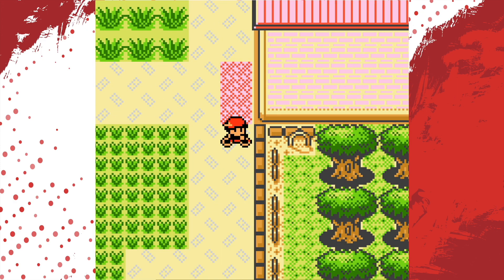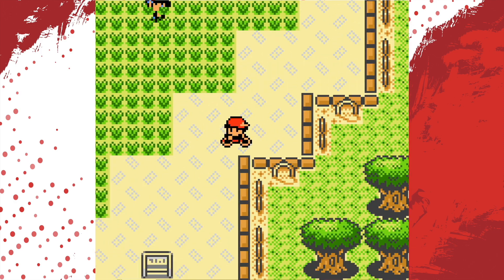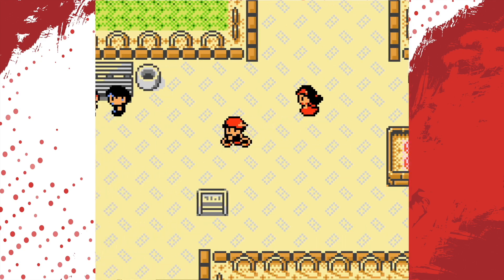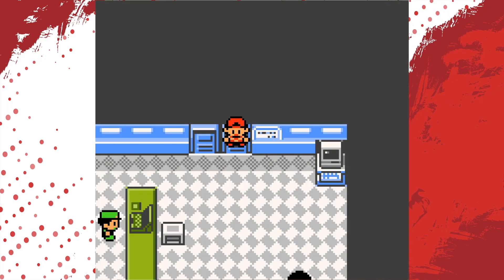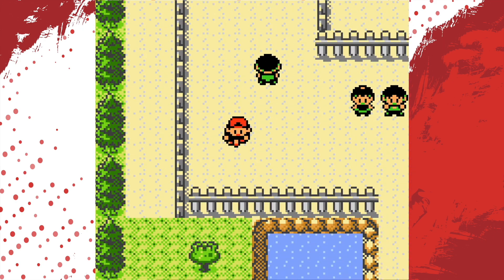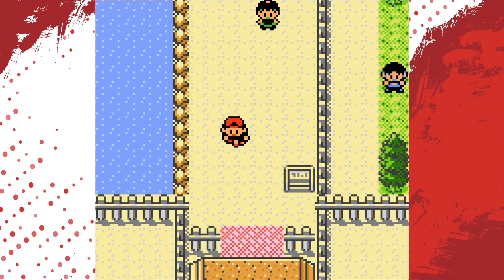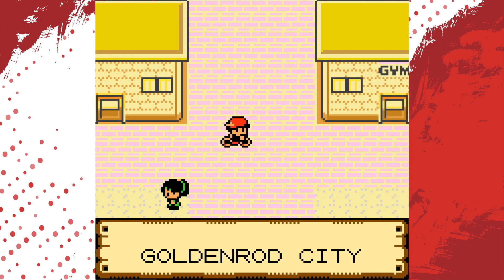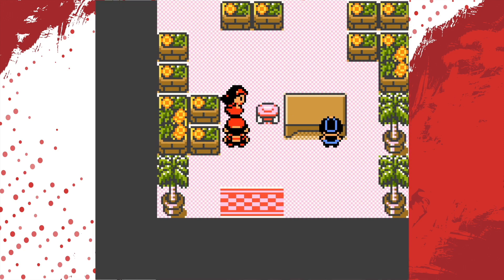Oh yeah, I forgot — we have a bike now. So I'm going to use that. We're probably going to have to reactivate it once we get through this little threshold right here. Yep — God forbid we ride a bike indoors. Just doing a little victory lap, flipping the bird on my way through. Alright, here's the flower shop.